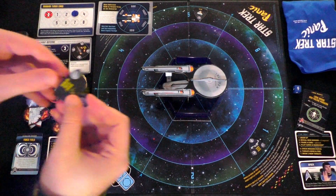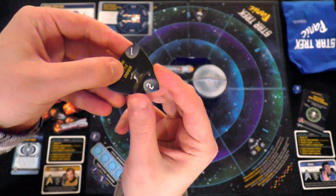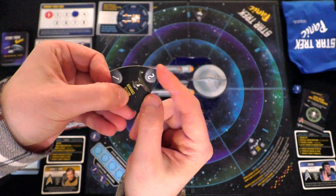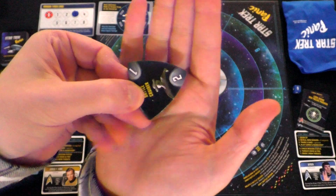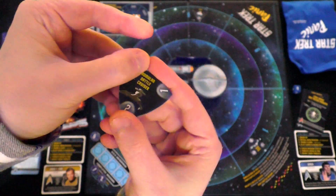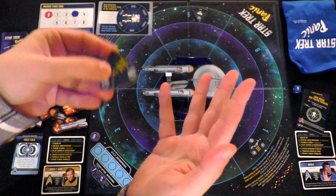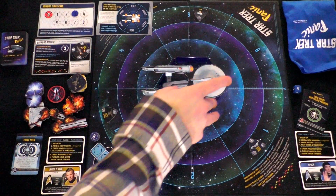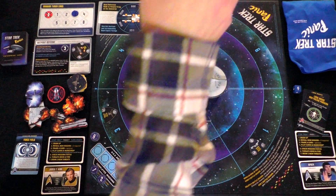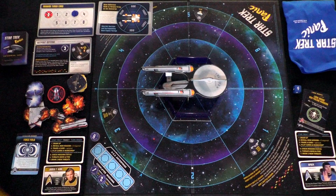Each of these enemy ships — like the monsters in Castle Panic had numbers — whenever you draw a new one, the highest number faces the middle, and that is its hull strength. Every time it takes damage, it rotates. When there's no more number, it's destroyed and removed to the discard pile. If there are no more tokens in the bag, anything in the discard goes back in. So it's a never-ending bag.